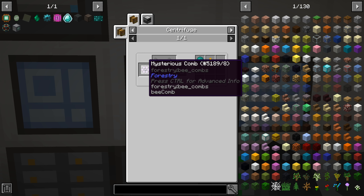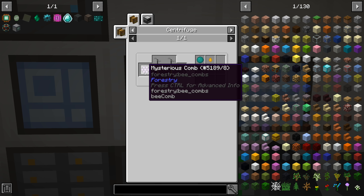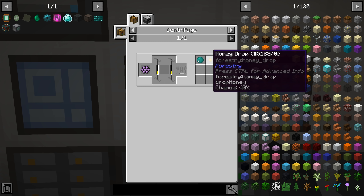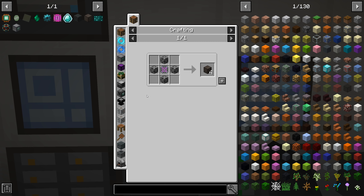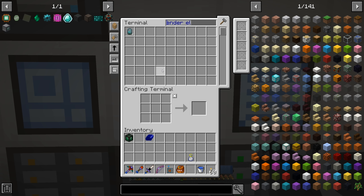Pulsating mesh - as I said, we are going to need bees to do this. We need the mysterious combs - that kind of really sucks. This isn't something terrible to do - we can just go to the End, get those bees, put them in apiaries, chunk load, and call it a day. But it's just something we have to do. We'll hold off on that one for a minute.